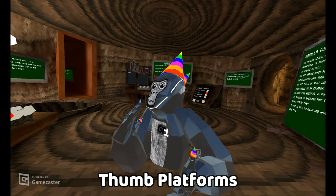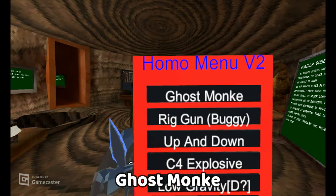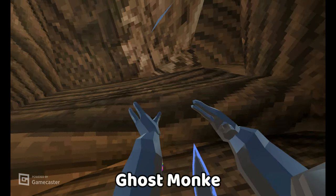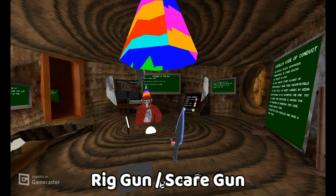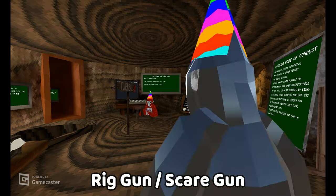Thumb platforms — these are like B and Y, but it moves the GoPro so you can't really see it. Ghost monkey — you click Y and you go out your body, as you see. Rig gun — this actually does work a little bit. Hold the trigger and it makes you go out your rig — it's a bit like scare gun, so I can spam this.